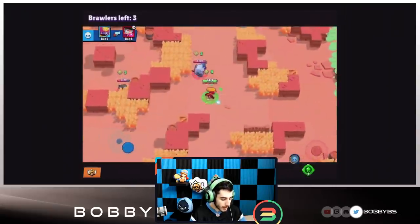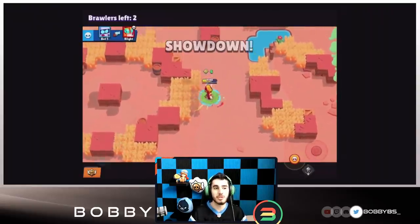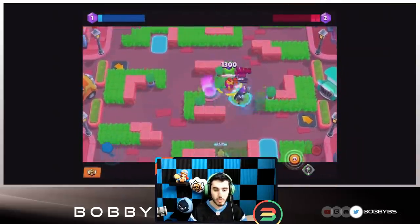Max dashes forward and becomes immune to all damage while dashing. This one is really really good — a quick dash with the ability to deal damage. Max is going to be really lethal when people figure out how to use this.